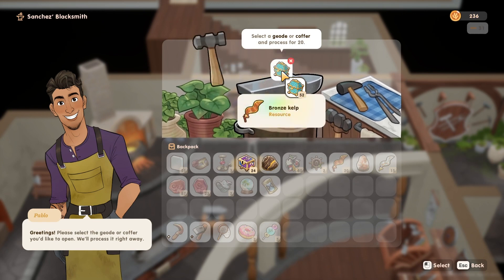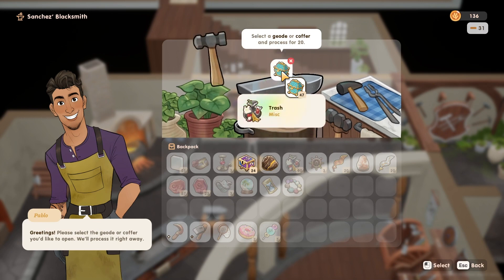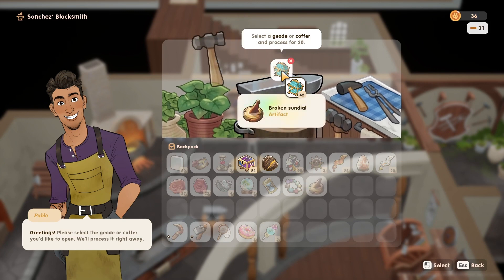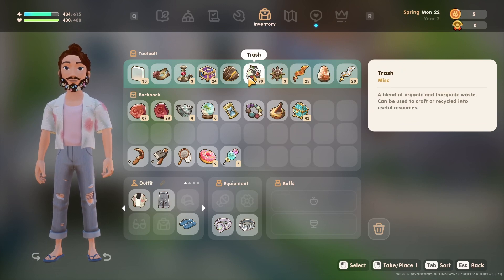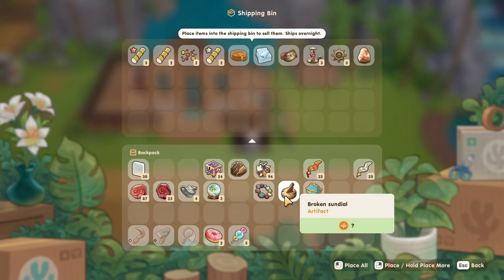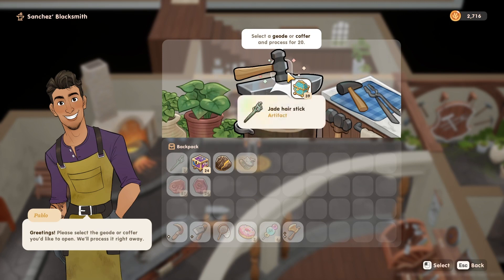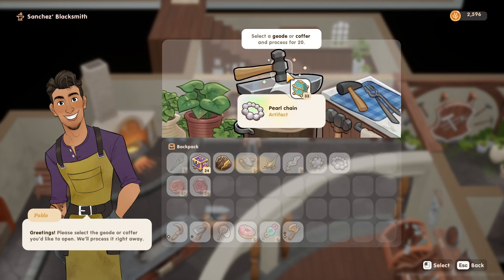Once I was done, I realized I had a whole lot of coffers and a whole lot of fossils, so I thought it would be a fun little experiment to see how much we could make by opening all of these. As you could see while I was talking, I was already opening some of the coffers. I made about around 2,000 coins the first day, and I had to do this in several days because I kept running out of money to open it all.